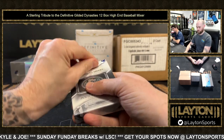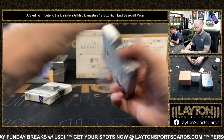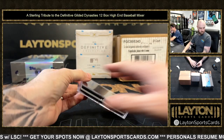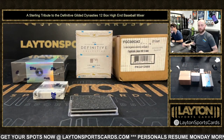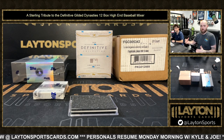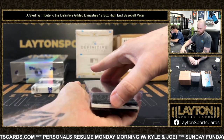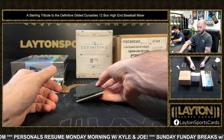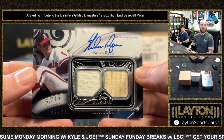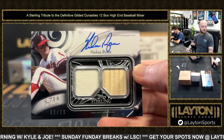2024 rookies and retired numbers. Keep in mind guys, when we get to Dynasty, if there are World Baseball Classic cards in there, they'll go to the player's current teams. Like a Juan Soto World Baseball Classic would be a Yankees card, or an Ohtani WBC would be a Dodgers card. Also if there's a Victor Wembanyama pulled, that would go to the Yankees. Horizontal here, retired numbers - Nolan Ryan, Angels, 2 of 25, Dual Relic Auto.